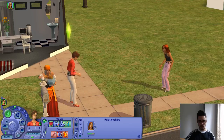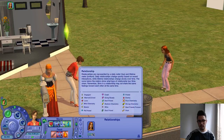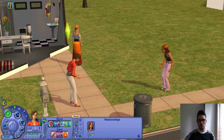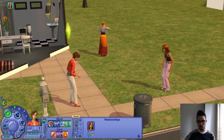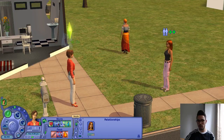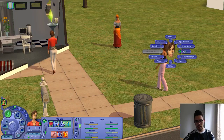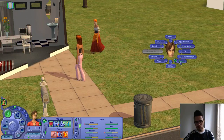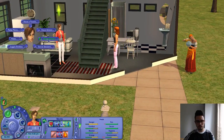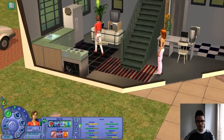They're getting on well. In case you don't know, the top bar is the daily meter and the bottom one is the lifetime one — you need to get both up if you want them to be best friends. I used to always find that impossible. They added that in The Sims 1 Living It Up, and at first it was just so confusing and difficult. Let's serve some mac and cheese for this girl.